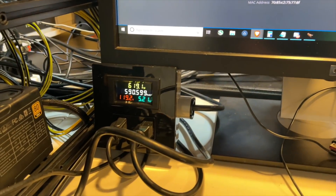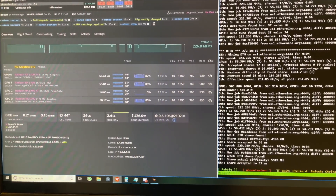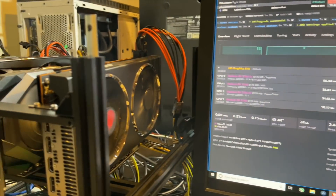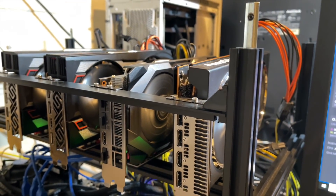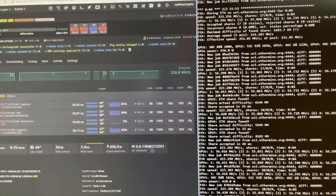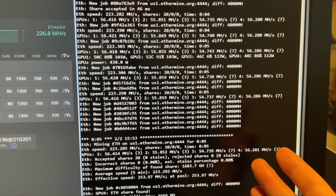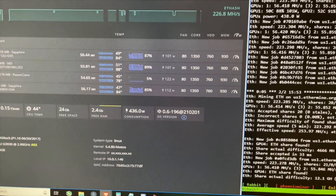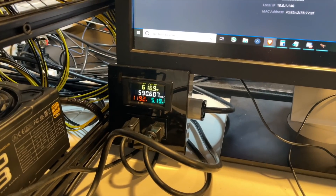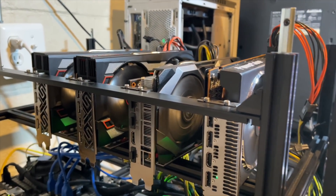We've got our wattage readings at the wall and we can see what our performance is in the software. What we learned today is that Team RedMiner is telling the truth — they can shave off some wattage, keep your performance, and really up your efficiency. We proved that with our 5700s and 5700 XTs. And if you've got a Radeon 7, it's a no-brainer to switch — the performance increases on those are absolutely insane. One note for new miners: don't use the wattage reported in the software for AMD — you'll need to add 15 to 30 watts. Get a meter to read at the wall; I'll leave some options in the description.